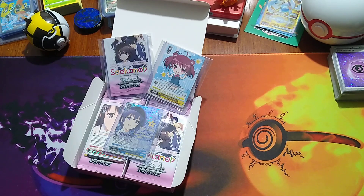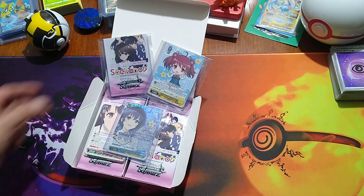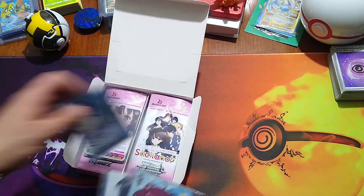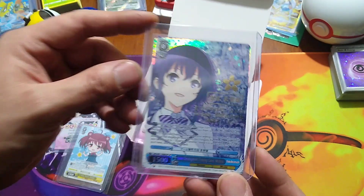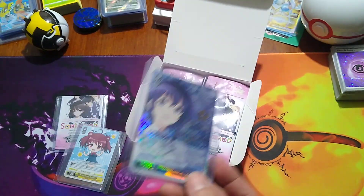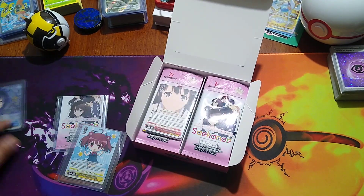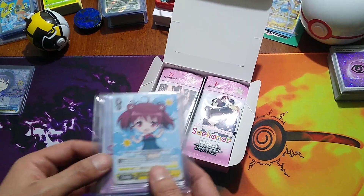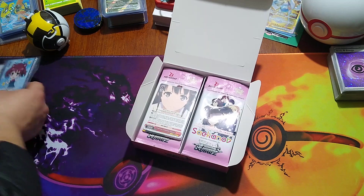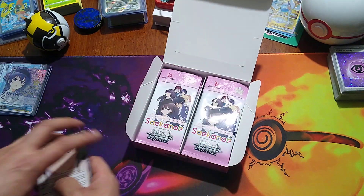Welcome back to the vlog and channel everybody. We're going to do part two of the Saekano White Source booster box opening. For those already in the know or just tuning in, we did pull an SP — I price checked it and it ended up being in that $50 to $60 range, which is super cool. I saved the cleanest pack art we could get, and this is the box topper that came with the booster box.